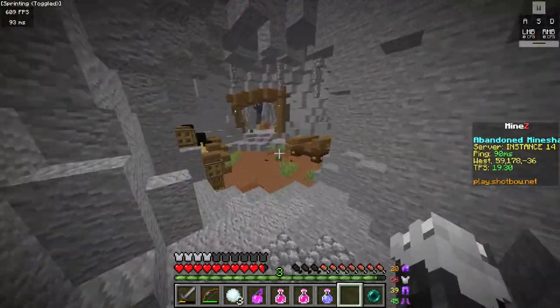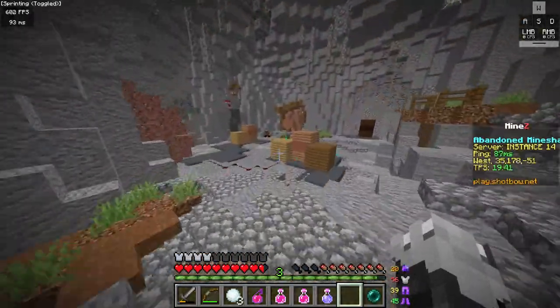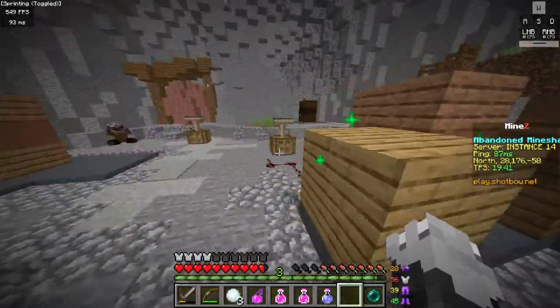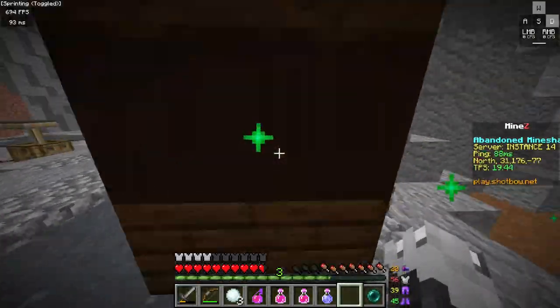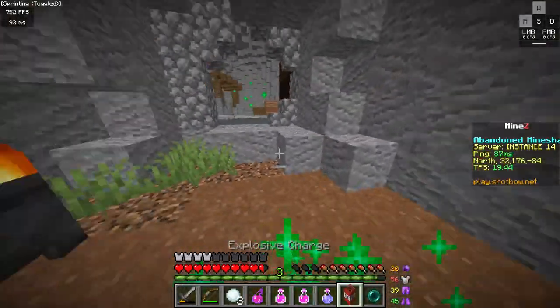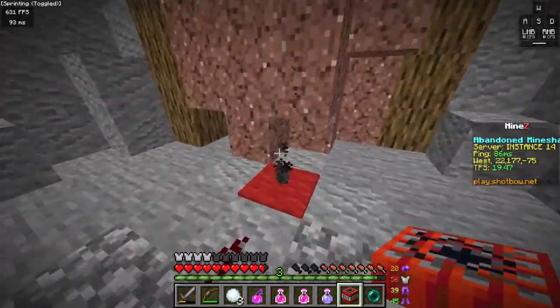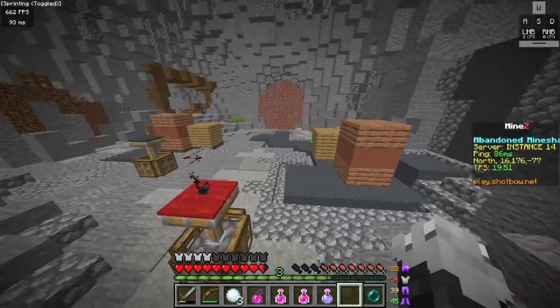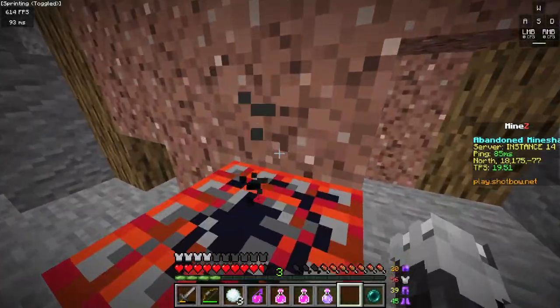Just a little fun fact: the TNT does not actually hurt you. So we're going to take this, come over here, and drop this in front of the rock — we want to get rid of the rock there. Pretty simple, just explode it. Look at that, no damage.